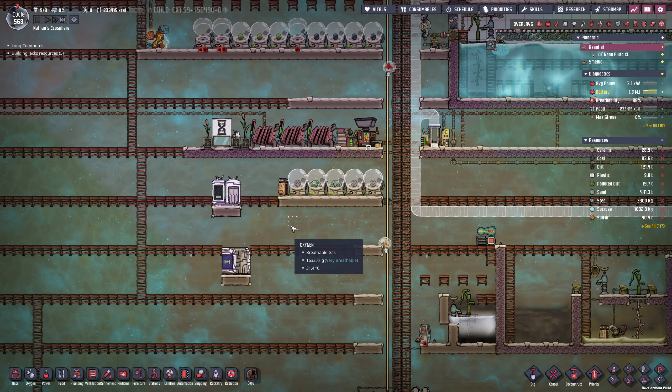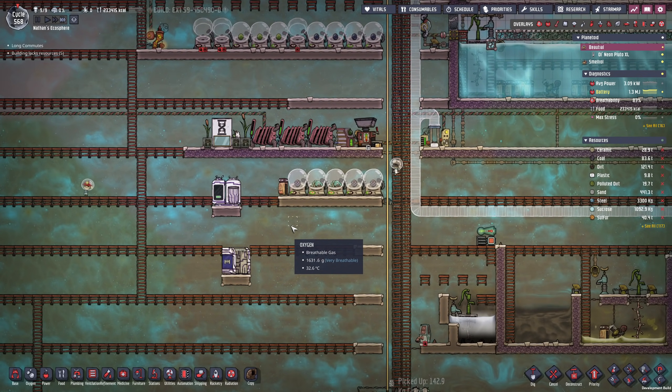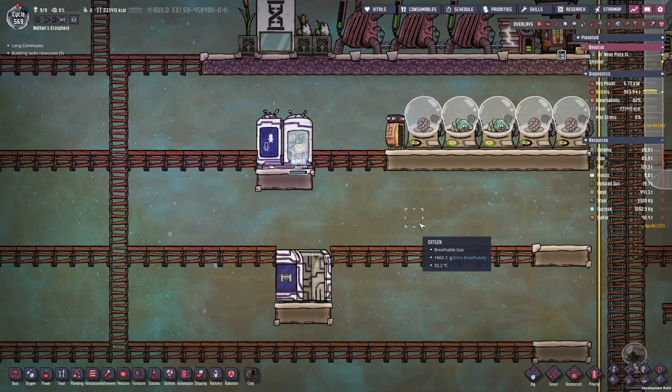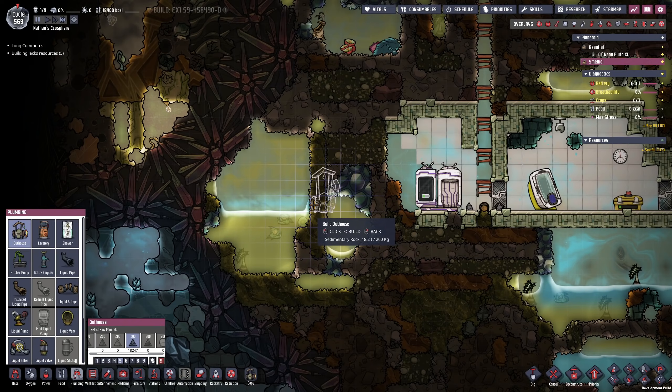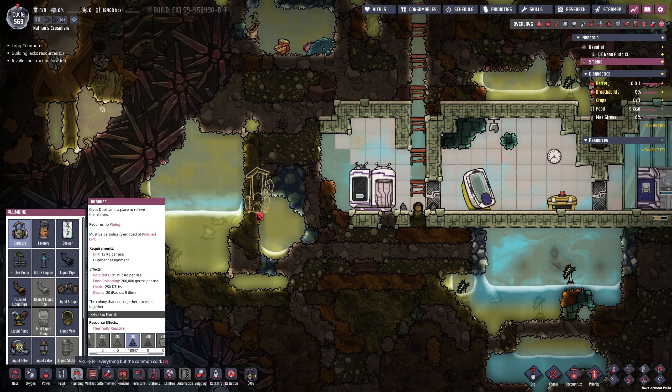This time around she's most likely going to spend two cycles on the other planetoid. The teleporter has recharged — let's move Gene over again. Now that we actually have an alive duplicate over here, we can go ahead and set everything up. I want to make this as easy as possible.